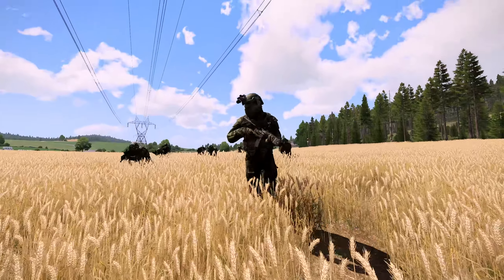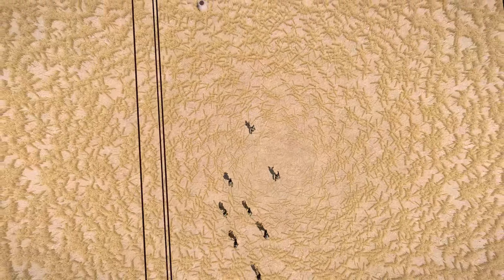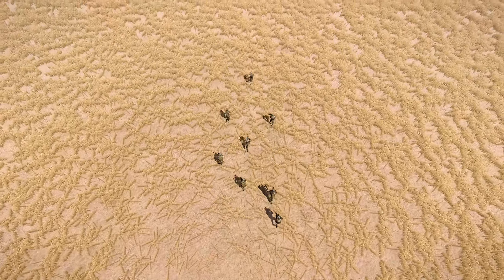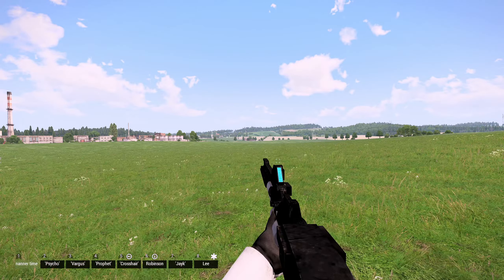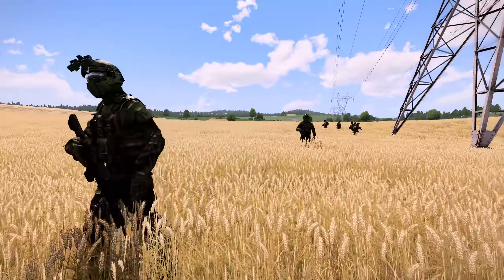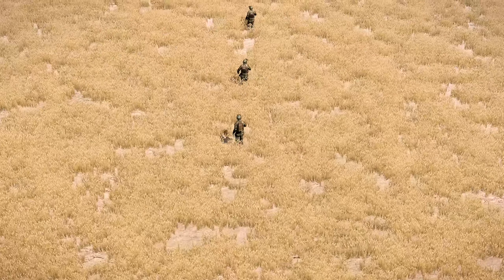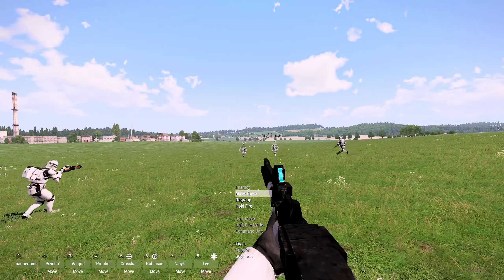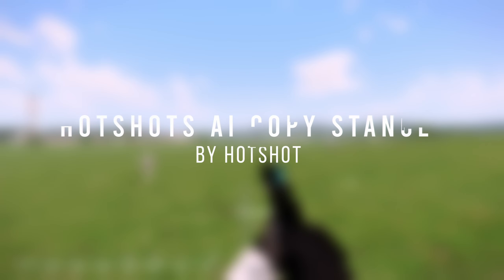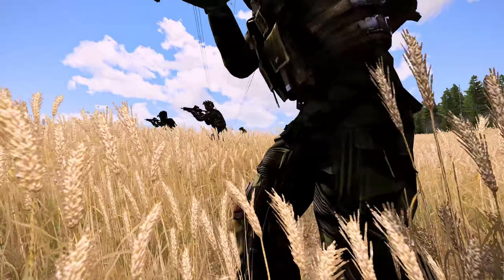Commanding AI is already tough to learn, but then there are things that are really tedious to do when getting flanked by an enemy patrol — teammates falling behind, shooting when trying to be stealthy, standing up when you're prone. Then you all die and have to start over. Try Go Go Go!, Fire on my Shot, and AI Copy Stance. These mods are baked right into the vanilla command menu as if they were always there.